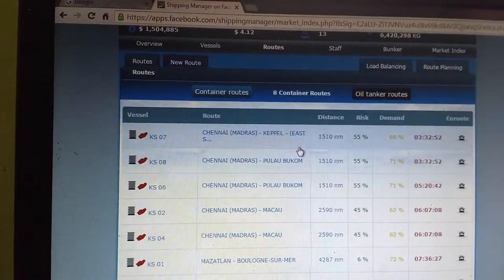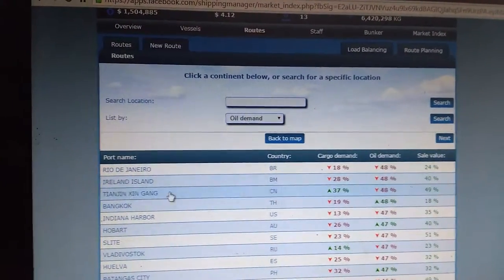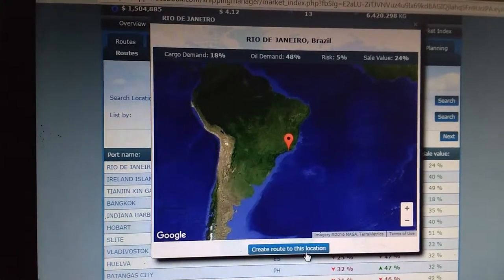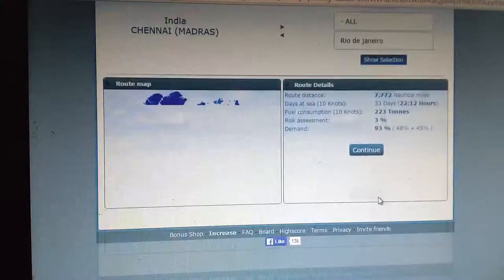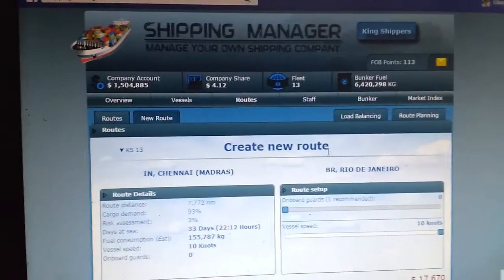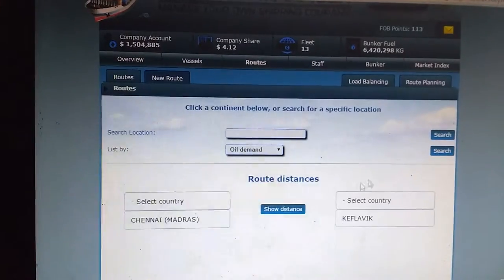Let's search for some route which is good. We should go for oil demand and search for that. This shows the oil channel. This is how you plan your routes — route planning gives the best way to send vessels to the best places. The demand should be high and you can choose accordingly.